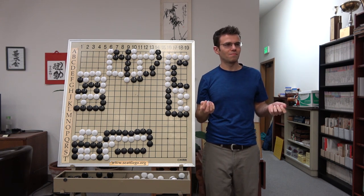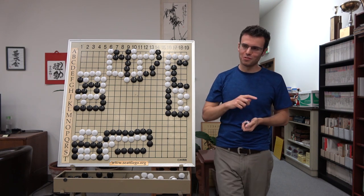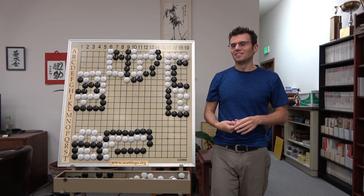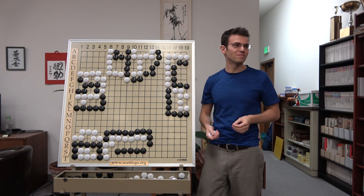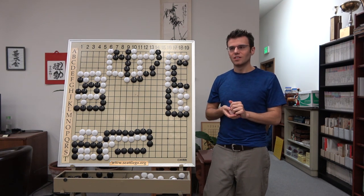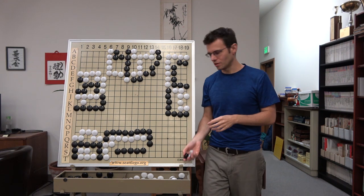Even if you have seven spaces and six of them are filled in, you still have eleven liberties in this tiny area — so that's pretty cool. You have to use this in these capturing races to compute these very direct confrontational ones. The key numbers to know are: four space = five liberties, five space = eight liberties, six space = twelve liberties.